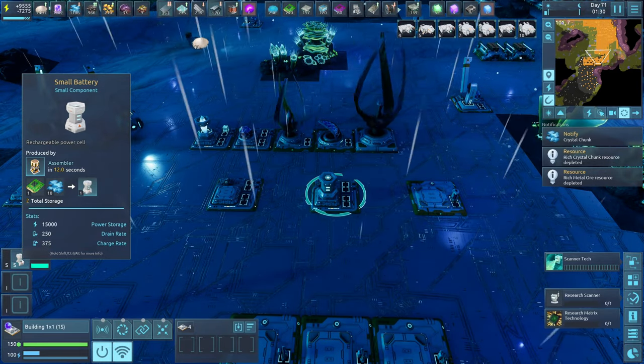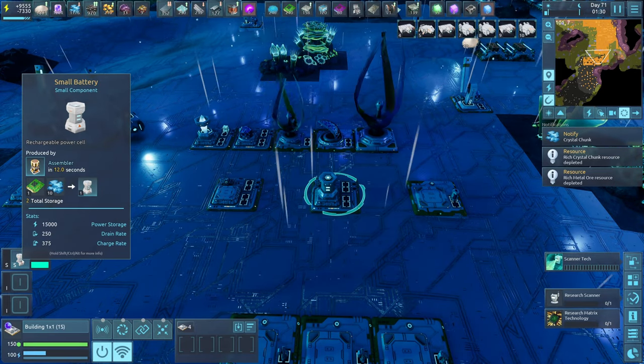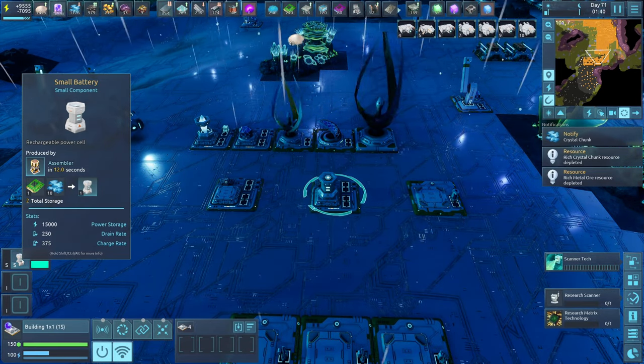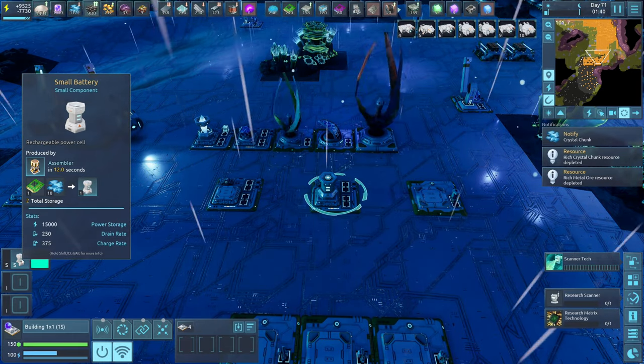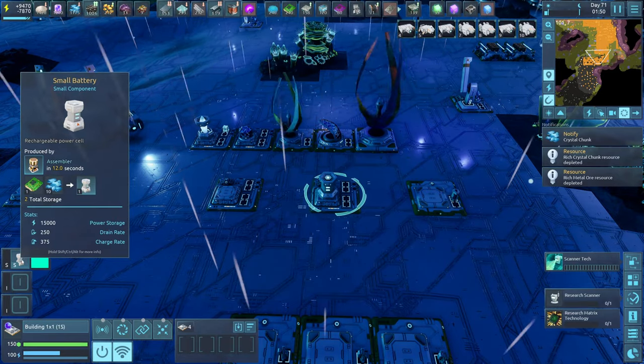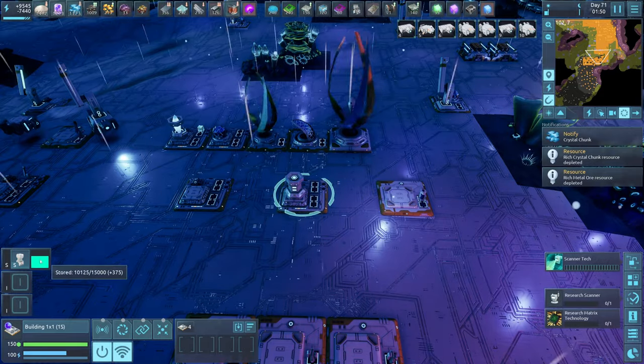So if you need less than 250 power, it's going to have to come from a capacitor rather than a battery. I don't know why — it's just how the game works. A battery, just like a capacitor, can only drain at its drain rate. In the case of a battery, it stores an awful lot of power, and it has a drain rate of 250. That's something you're going to get around about the same time you get a solar panel — they go well together.